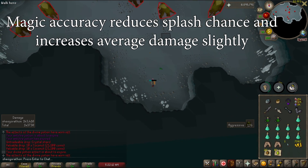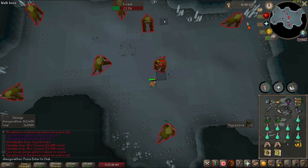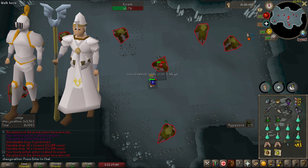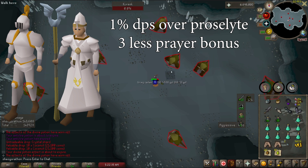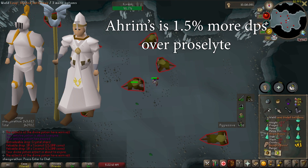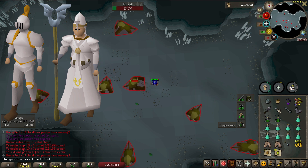Magic accuracy mainly reduces your chance to splash at a target, but it also slightly improves the chance of you hitting higher as well. In the case of most burst tasks, you won't be splashing at all unless you have extremely negative magic accuracy. Most people wear Proselyte armor when bursting for its prayer bonus, but there is also an argument for Vestment robes from Clue Scrolls. Vestment robes provide a roughly 1% DPS increase over Proselyte, but you're trading that off for 3 less prayer bonus. I checked Ahrims for good measure as well, and it's only 1.5% better DPS than Proselyte. I honestly would recommend just using Proselyte typically, as if you don't own Ancestral robes you most likely also don't have money to waste on prayer potions.